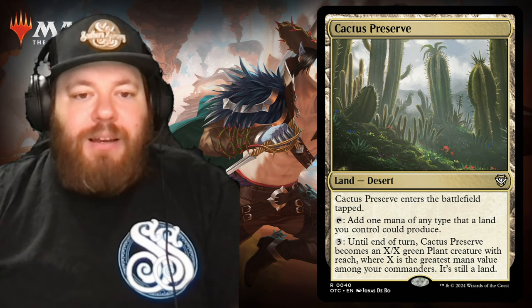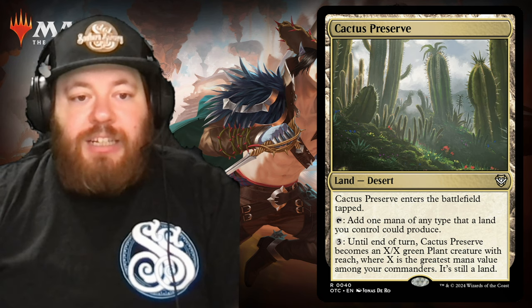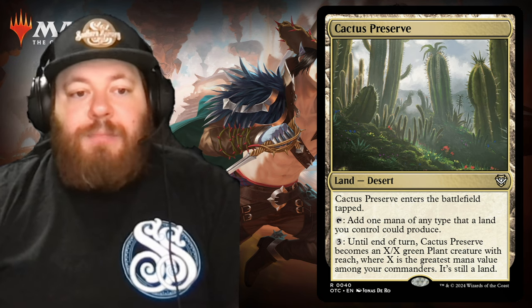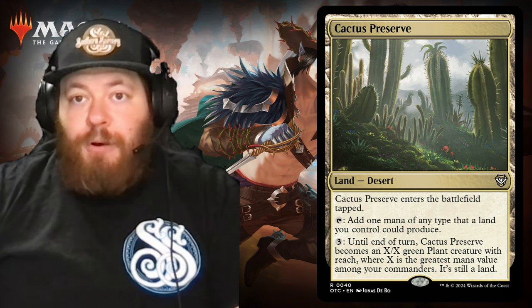Next we have Cactus Preserve. It enters the battlefield tapped. You can tap it to add one mana of any type that a land you control could produce, and you can pay three into it until end of turn to make Cactus Preserve become an X/X green plant creature with reach, where X is the greatest mana value among your commanders — and it's still a land. Since your commander is typically pretty big, you can make this land pretty big.